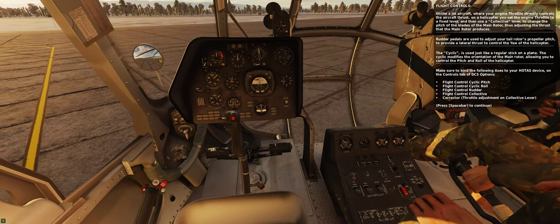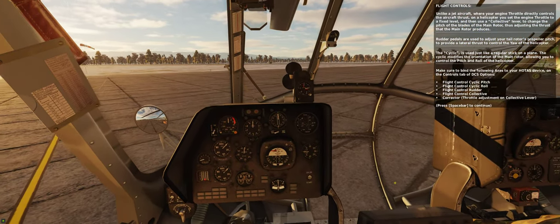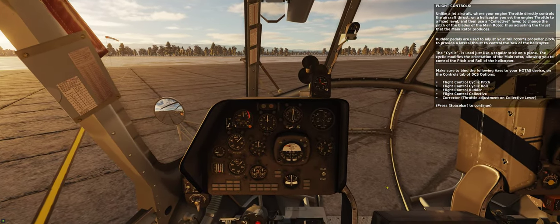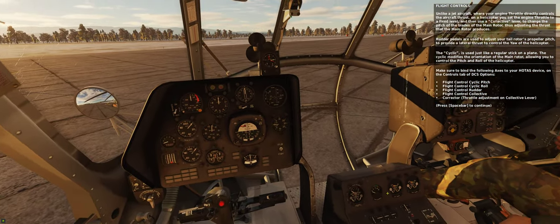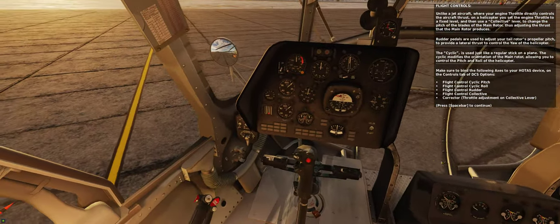Make sure to bind the following axes to your HOTAS device on the controls tab of DCS options: flight control cyclic pitch, flight control cyclic roll, flight control rudder, flight control collective, corrector, and throttle adjustment on collective lever.